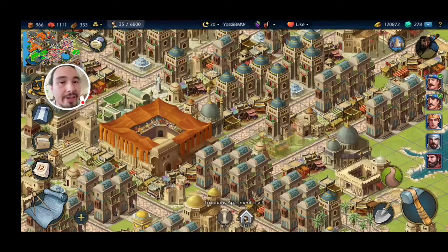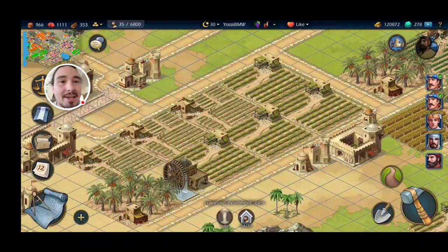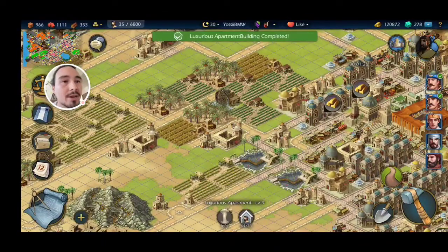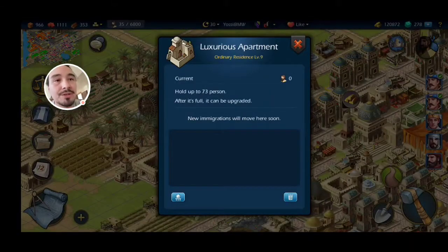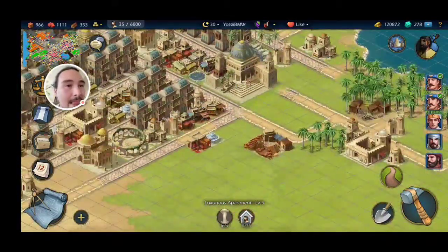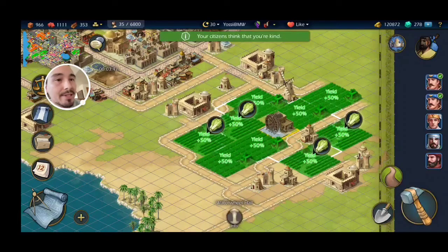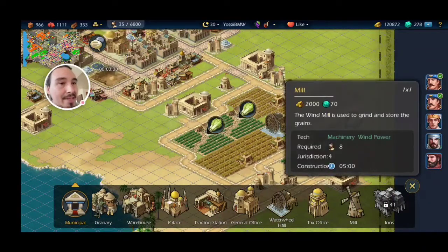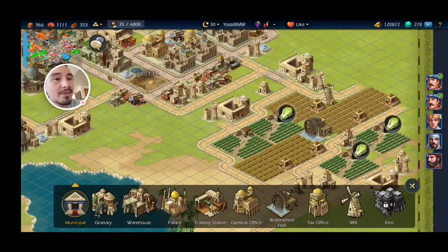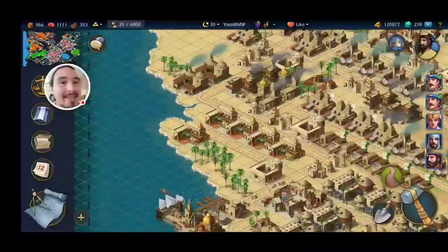Another thing you can do if you need available population — and this is how I got myself into this bind, but I'm going to do it again — I'm going to break down one of these resource fields. I don't want to break down a farm that's in the middle of producing and has all these buildings. These two buildings, the water wheel and the mill, you pay a little extra in diamonds for them because they give you a production boost, so I don't want to break those down. I want to find something that's not as important.